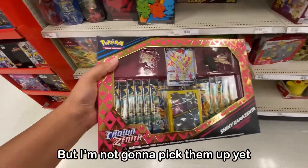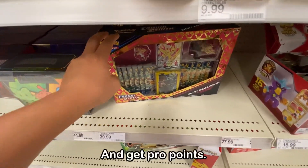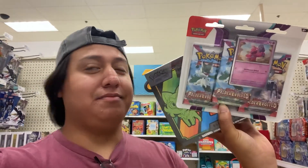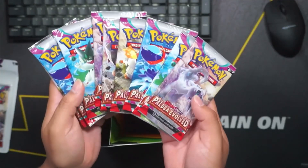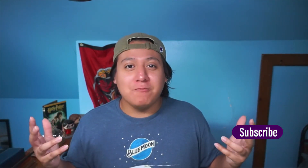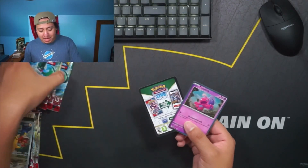I still have to pick up the Shiny Crowns unit figure collection box, but I'm not going to pick those up yet because I can just order those off GameStop and get Pro Points. I'm just going to pick up the Elite Trainer Box and the three-pack blister. Now we're back in the studio opening that three-pack blister and that Elite Trainer Box for Paldea Evolved. Hit the subscribe button and let me know in the comments if you were able to find the reprint of the Orbito V collection box.